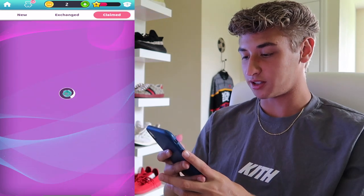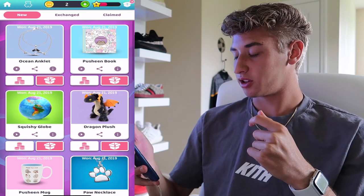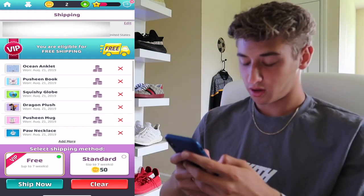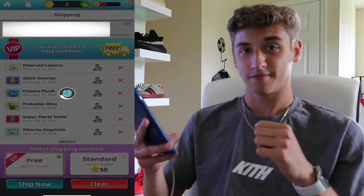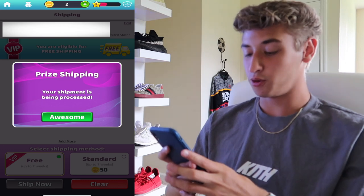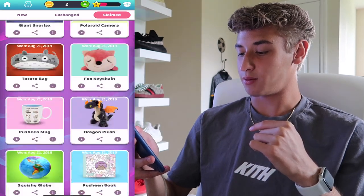Let's see if we can claim all of these prizes and have them sent to me. You just click on the little box and that adds them to your shipping thing. Or if you hit the coins, you can exchange them for coins back. Let's put all these things in my shipping box. You are eligible for free shipping because I have VIP. Shipping details confirmed — there's all of the prizes on the list. Ship now for free because I'm VIP. Your shipment is being processed, so in a few weeks I should receive all of that stuff.